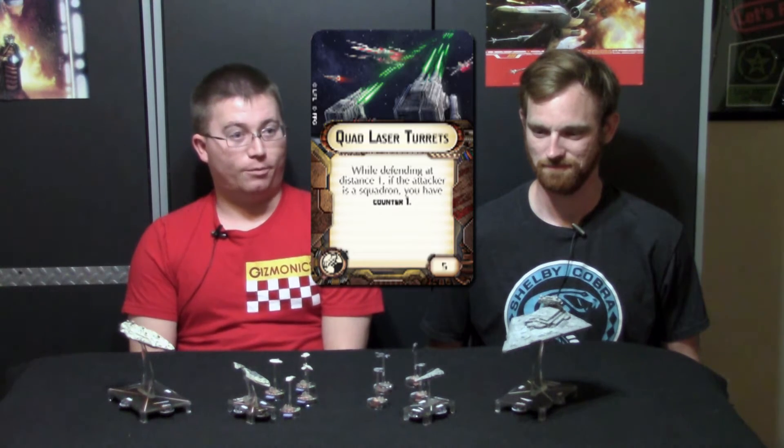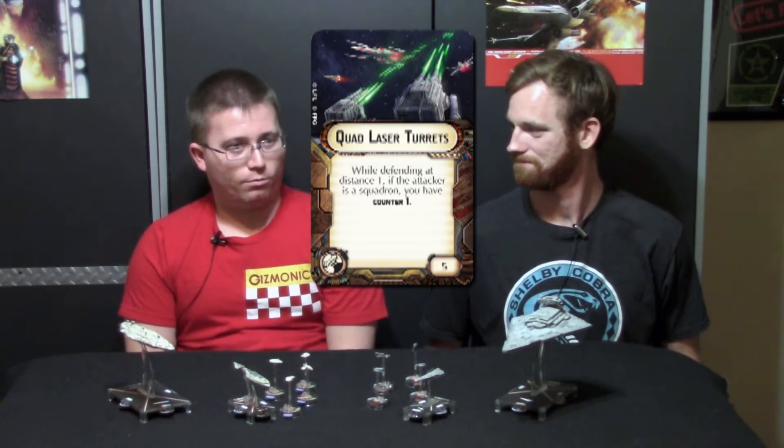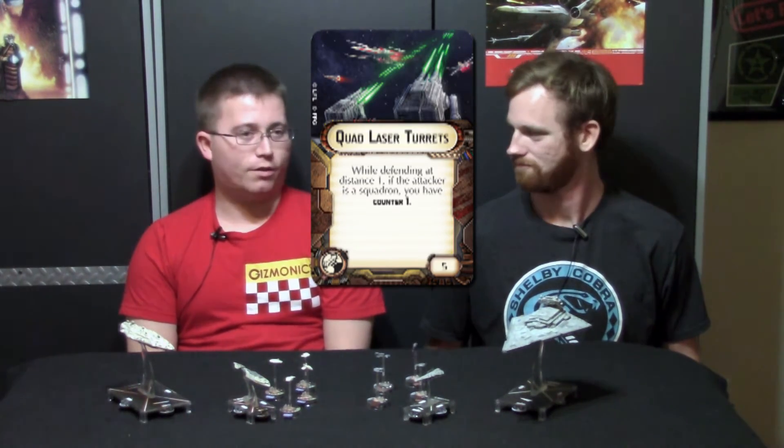The other really cool card that came with the Raider is Quad Laser Turrets, which give it a counter. Realistically, you can replace two or three squadrons with the Raider very effectively, which frees up some points. If you're playing someone who didn't bring any squadrons, it's not wasted — as an Imperial player you're basically bringing TIE Fighters just to defend yourself against X-Wings and Y-Wings. With the Raider, if your opponent doesn't bring any X-Wings and Y-Wings, those aren't wasted points. There are cards that give bonuses to black dice, so you can get up close and still do damage to enemy ships.